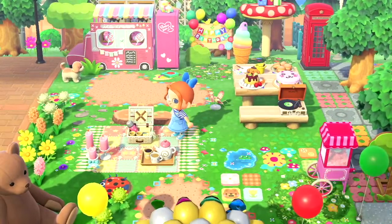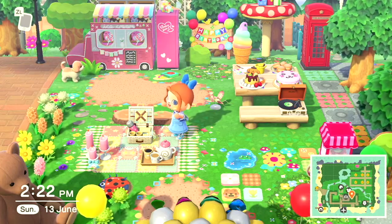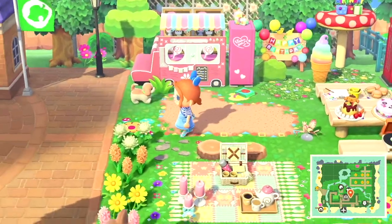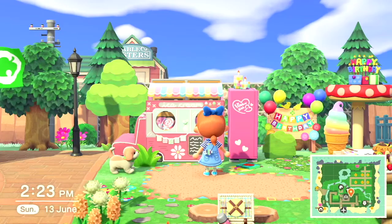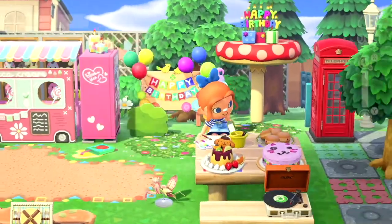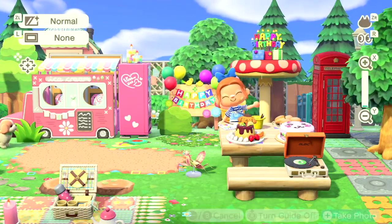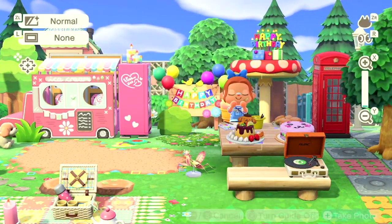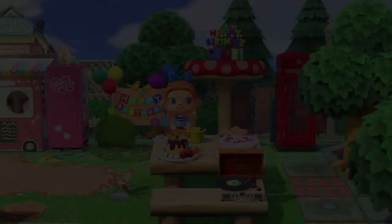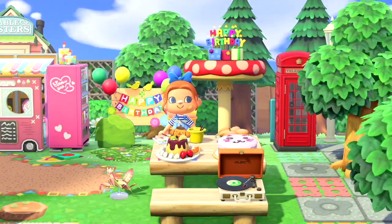I love how this area has turned out. It's really colourful, really playful and fun — the perfect place to come and have your birthday and an ice cream or two. You can see Able Sisters in the back there, which will be a speed build in a future video. I hope you enjoyed this video! Please comment, subscribe, and like — hopefully see you in the next one. Thanks everyone, bye!